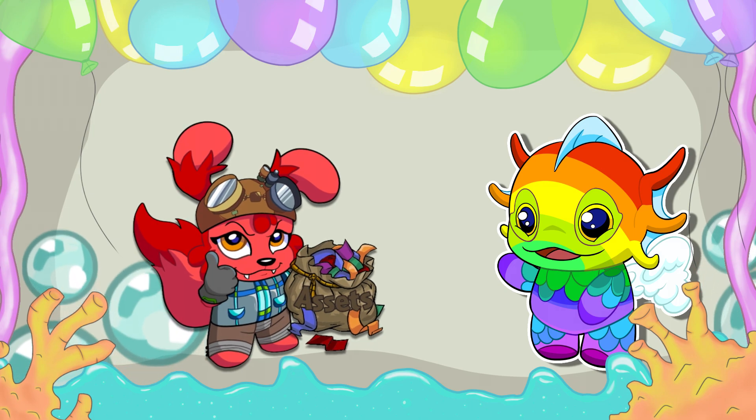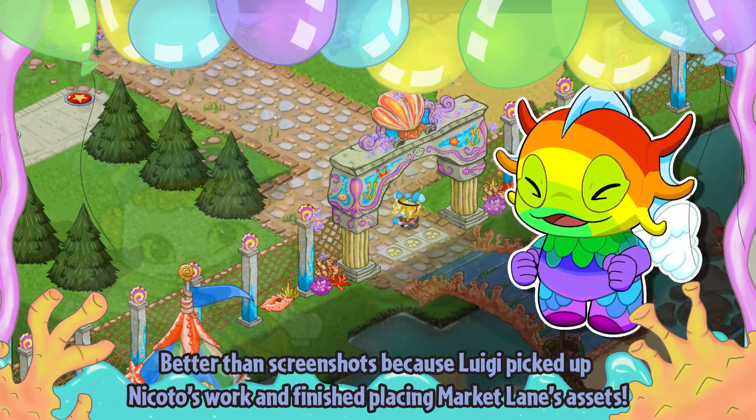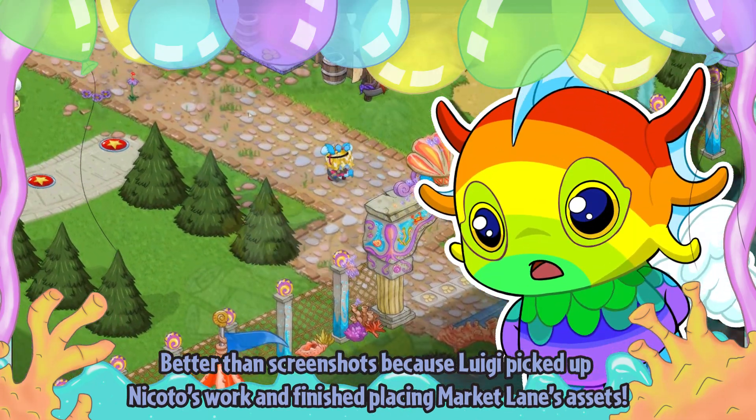Nakoto has been taking these assets and has been rebuilding Gwensela's House, Park Point Square, and most recently Market Lane. Here are some screenshots — they're still a work in progress.